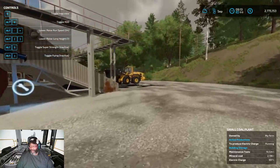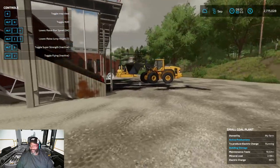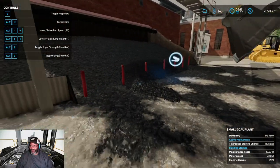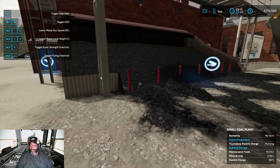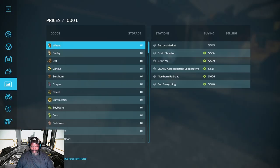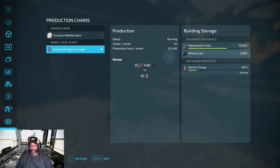I can spawn in anything because I'm on PC, but you just have to buy a container of maintenance tools and mineral coal, which you can get from your mine — and that's how you will start your electric charge. Once you get all that, go here to 'Produce Electric Charge.' You can see how I'm producing charge.